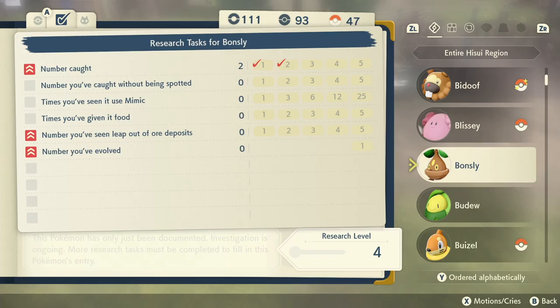Looking at the research tasks, there may actually be more ways to get Bonsly. Apparently you can see it leap out of ore deposits, though I'm not sure if that's in the Crimson Mirelands or a different map. For research tasks, leaping out of ore deposits is the only tricky one. The rest are easy: catch five, catch five without being spotted, and use Mimic 25 times — which isn't hard if you have something like Blissey to sit and heal while you do nothing.